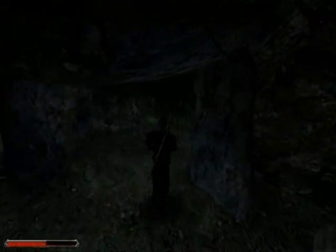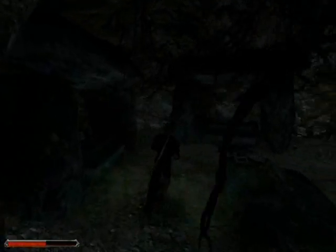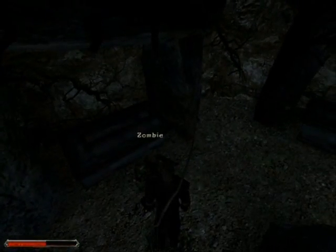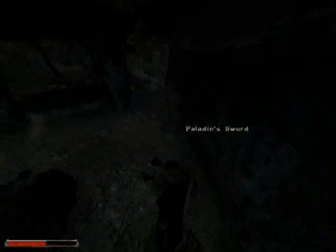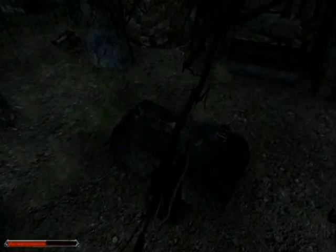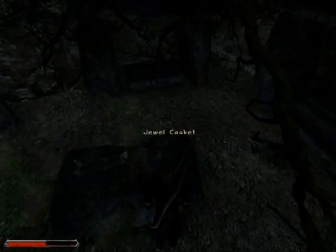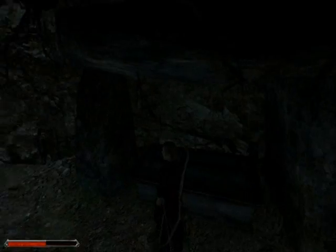Inside this cave — I'll show you the location in a second — I've already cleared out everything. You find three goblin skeletons and three zombies. Once you've cleared them, you can find some pretty cool stash: a paladin sword, a paladin's two-hander which is quite good early in the game, and a jewel casket which you can sell for around a thousand gold.